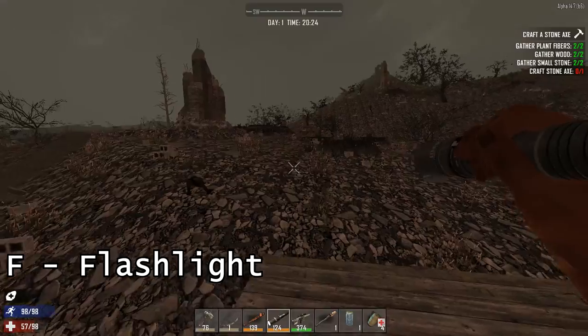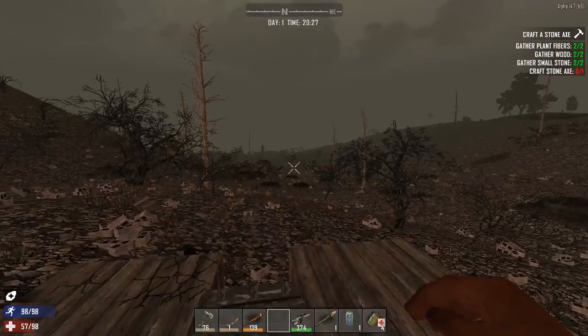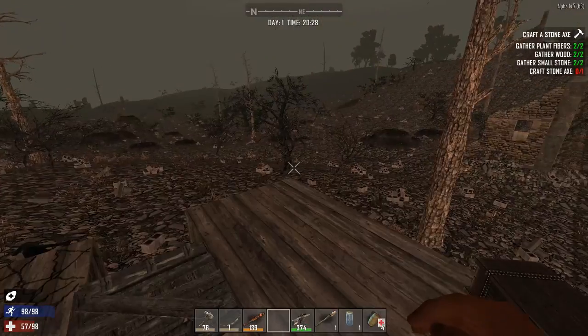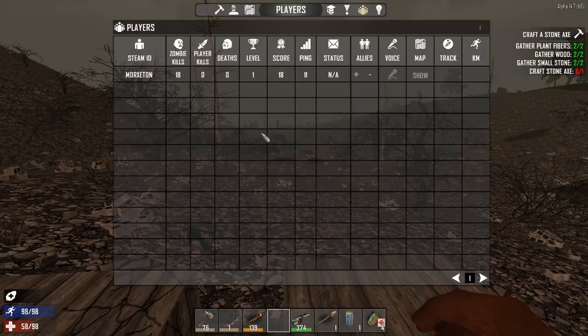F will toggle your flashlight, if you happen to be carrying a flashlight or wearing a mining helmet. I will show all the players connected to the server, if you're playing on a server.